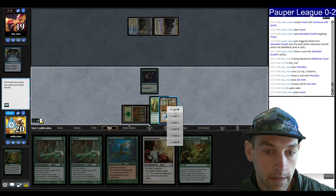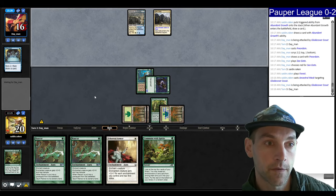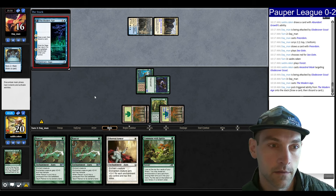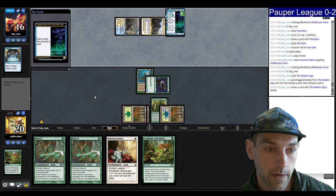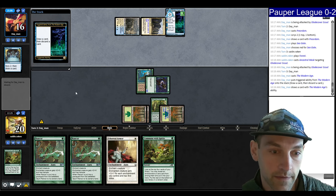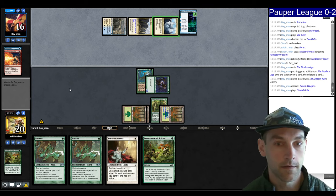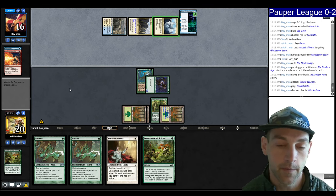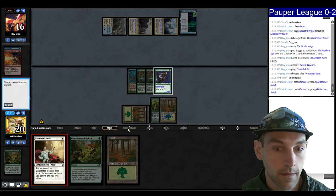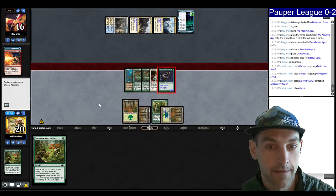We play Modern Age. Now we have Rancor, Rancor, Ethereal Armor — is that enough to kill them? Plus four, plus four, plus four, plus three — that's seven power, I think it's enough, they're dead. It feels good. Rancor, Rancor again, Ethereal Armor resolves. Attack for 20. We win! That's the way it's supposed to go.